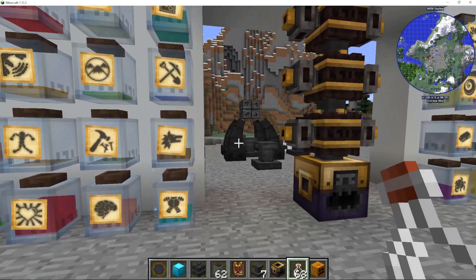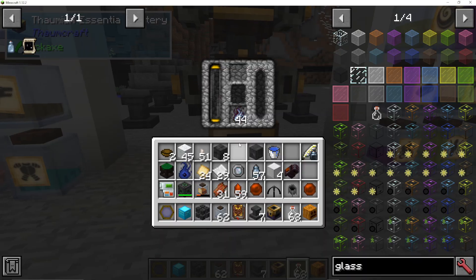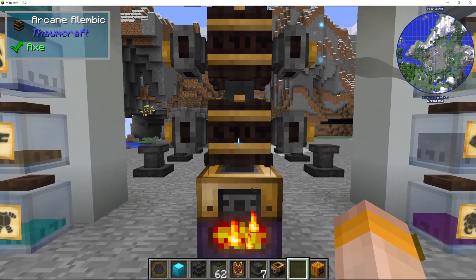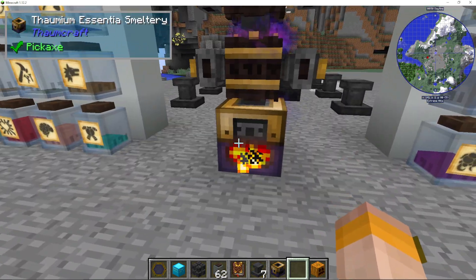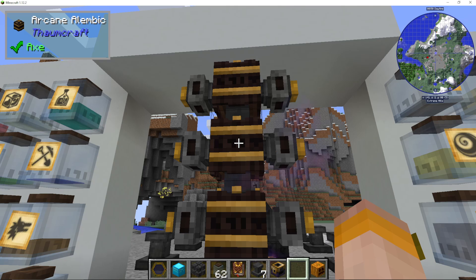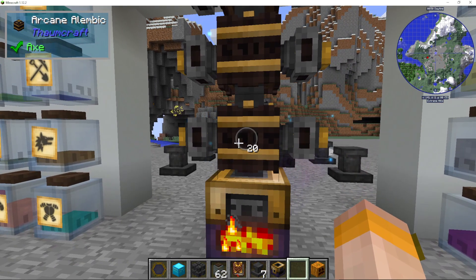And if you want to get them for infusion crafting or into water jars, I would recommend setting them up in an Essentia smelter like I have got here. What this does, if you aren't aware, is it will basically smelt up items into their Essentia counterparts, and then these will actually stay in these Alembics.